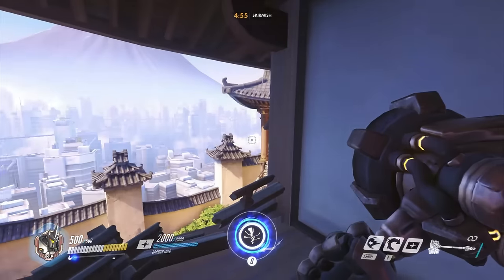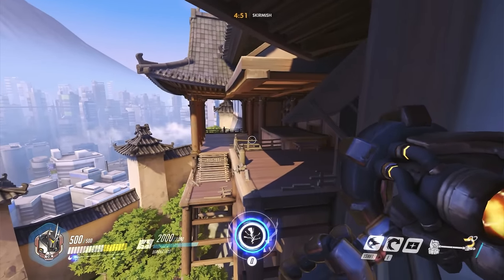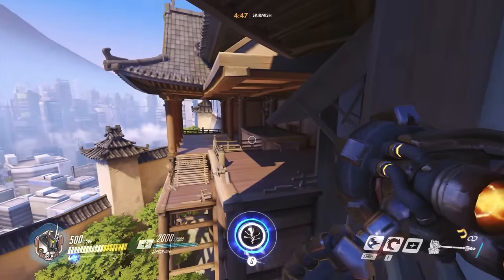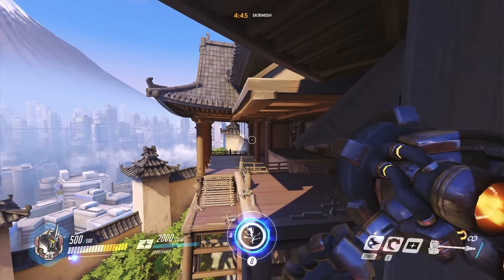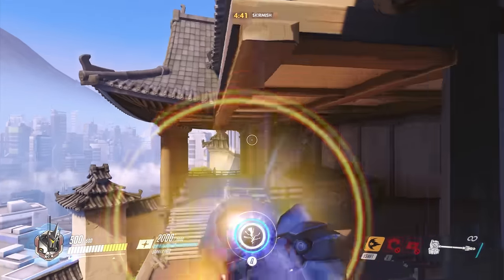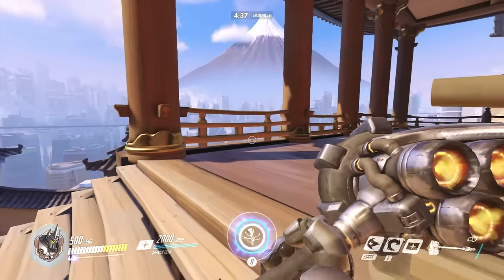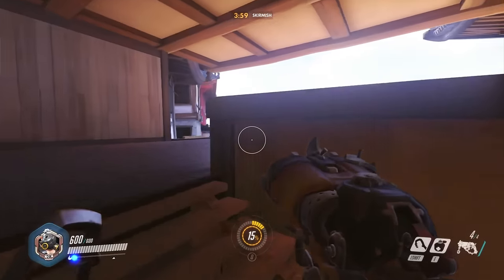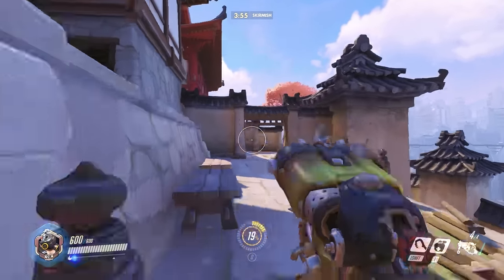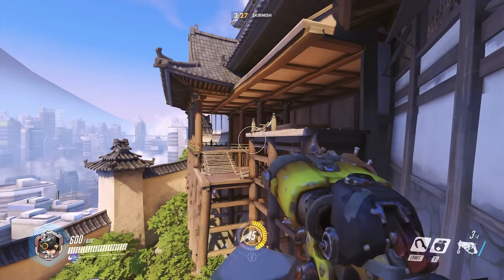For the other side with Reinhardt, if you charge at the exact right spot — aim for the second column, the second pillar way in the distance — if you stand right on the edge and kind of walk off and charge at the same time, you'll make it. Roadhog can take this little high-road ledge that works for pretty much everyone — just jump off the edge and you're good to go.